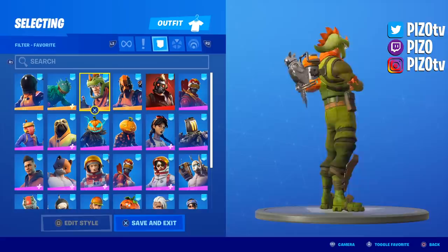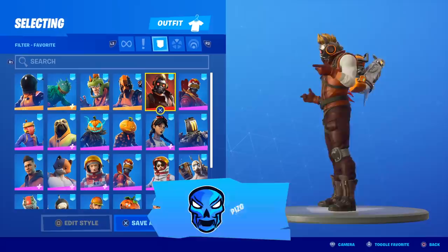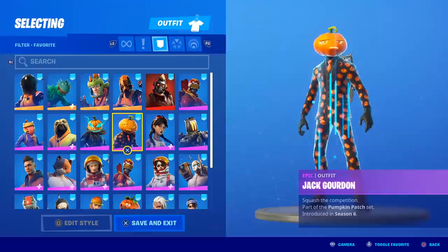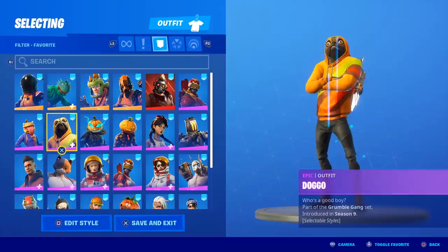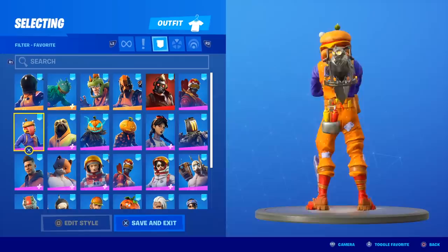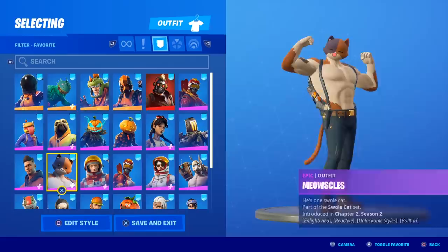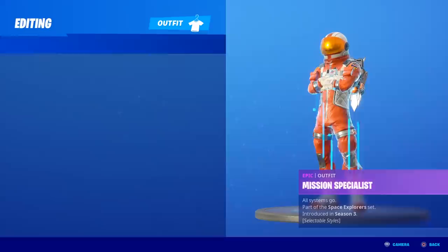Skins that go well with this back bling — there are quite a few. I'm not a huge fan of pet back blings generally, but the visuals here are unique. Other pet back blings look like they're holding on for dear life while gliding, but this owl actually flies right above you. Maverick looks great with it — a lot of orange, but it looks really good.